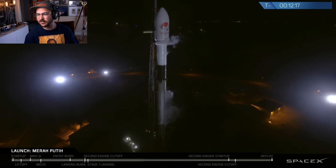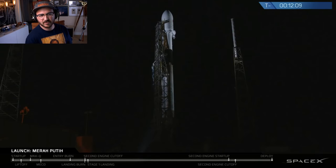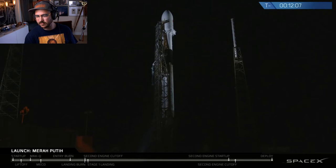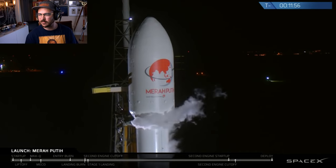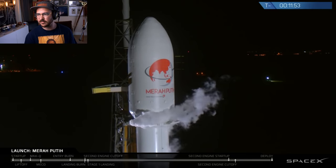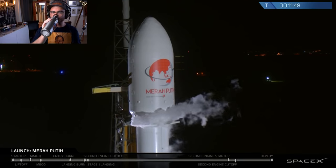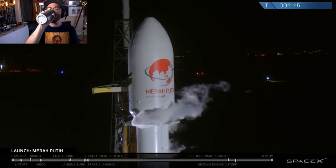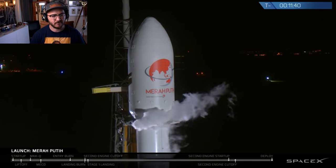This booster has been flown before — it's the first-ever Block 5 booster, which supported the Bangabandhu Satellite 1 mission just over 12 weeks ago. The Block 5 upgrades allow Falcon 9 to be reused 10 times or more with minimum refurbishment between each launch. Today we will attempt this booster's second recovery. The second stage has a single Merlin vacuum engine, which ignites after the first stage separates and will carry the Merah Putih satellite to its geostationary transfer orbit.